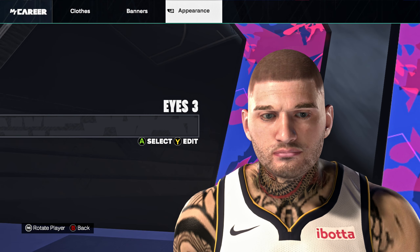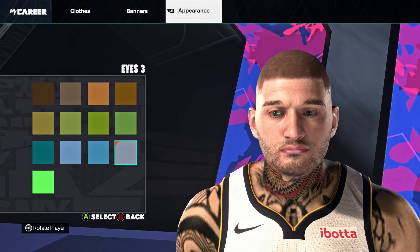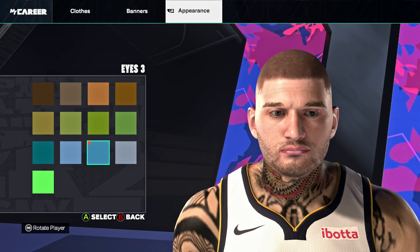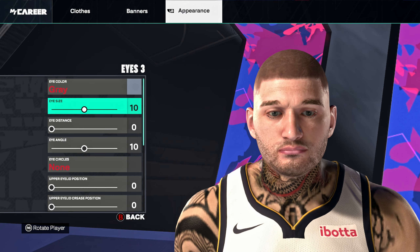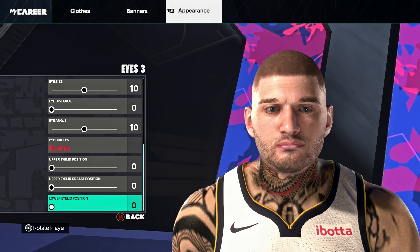Moving on to the eyes: eyes number 3, we got them gray — because I think gray looks more blue than the blue option, but you can make it blue if you want. Eye size 10, eye distance zero, eye angle 10, everything else is zero.